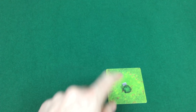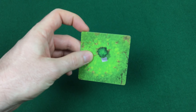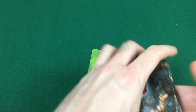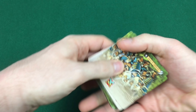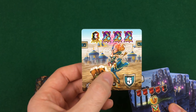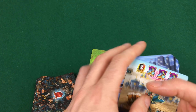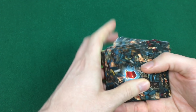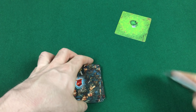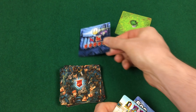Come prima cosa si pone al centro del tavolo la collina, sulla quale verranno accumulate tutte le unità distrutte nel corso della partita. Ciascun giocatore sceglie quindi una tra 4 armate disponibili e ne riceve tutte le carte unità di un certo colore, insieme a tutte le carte strategia e le carte generale. Alcune armate hanno più di una carta generale. Le carte unità mescolate formano una pila coperta, la propria riserva, mentre le carte strategia e generale vanno tenute in mano, ad eccezione della carta strategia col valore 0 che viene tenuta di fronte a sé.